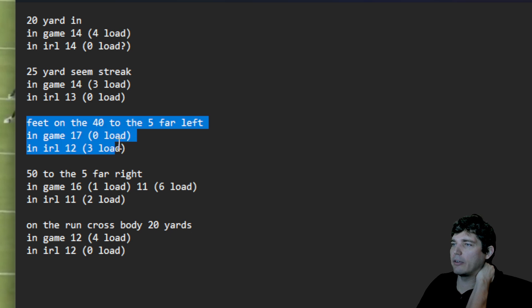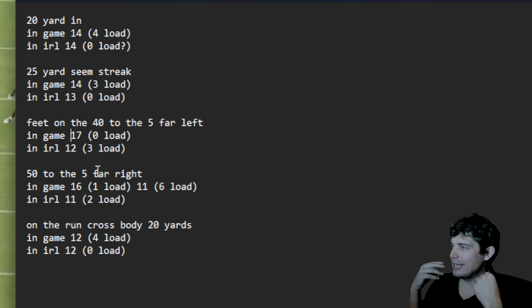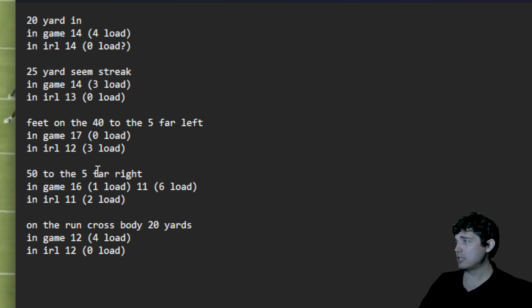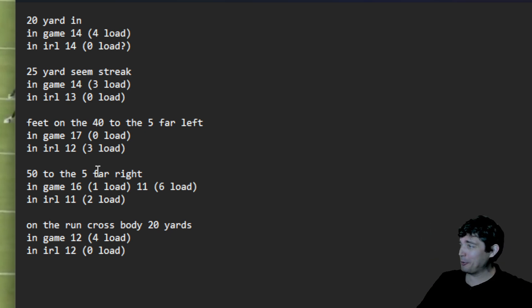EA needs to bring these throw motions up to match their real-life counterparts — they need to be sped up. Obviously with Gunslinger this is alleviated a bit, as some throw motions are a lot faster. But this is the big thing about throw motions in-game versus IRL: the preload. Otherwise they're pretty close. Alright, that's it — bye.